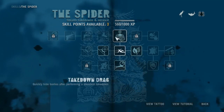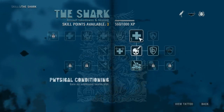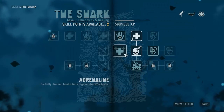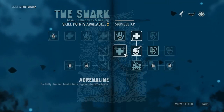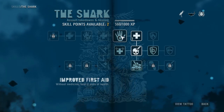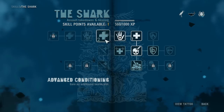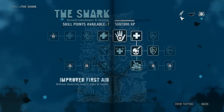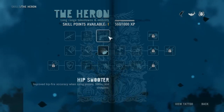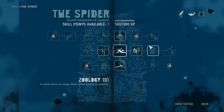Reloading while sprinting would be really nice, actually. So let's give an extra health slot. Let's go with healing myself, because that'd be lovely.